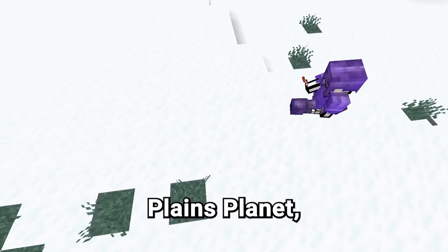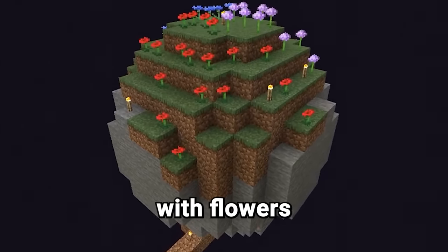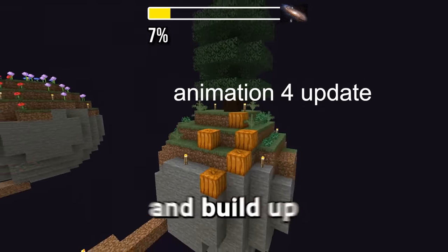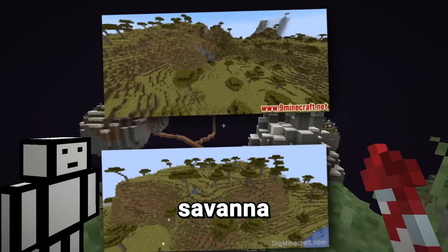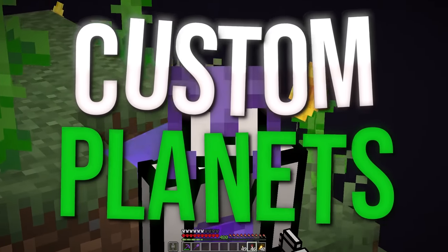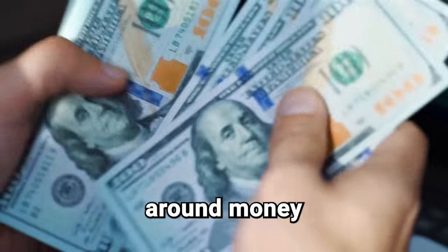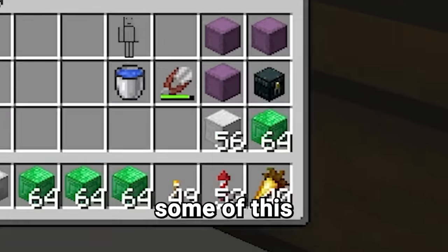So I built the snowy plains planet, which is basically the same as the plains planet but with snow. Then next was the meadow biome — same as the plains biome but with flowers. And the sunflower plains biome, same but with only sunflowers. Some biomes like the savannah and savannah plateau are going to look the exact same as planets, so instead of building two identical ones, we're just going to build one and use the extra space to build some custom planets. This planet is going to be called the capitalist planet — it's entirely centered around money, so it's going to be quite expensive to build. We're going to need a bunch of emeralds, gold, and more.